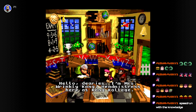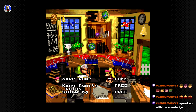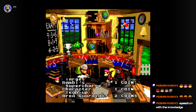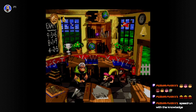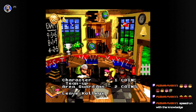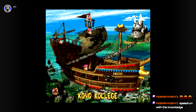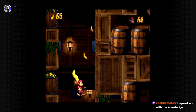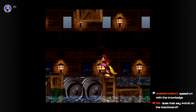"Hello dearies, I'm Mrs. Wrinkly Kong, headmistress here at Kong College. I'm available to teach courses on how to play this game, or you can just pop in when you want to save your game. How may I help you?" Save! 8 times 1 does not equal 9. When you try to criticize something that's wrong and you say something wrong yourself — Lockjaw's Locker.